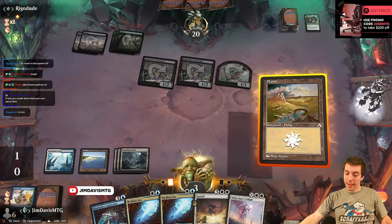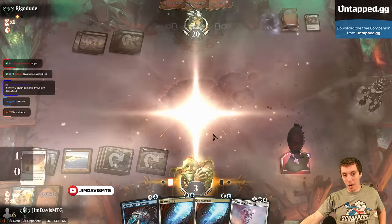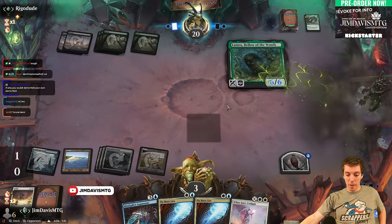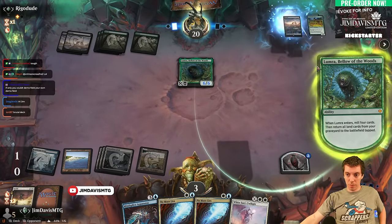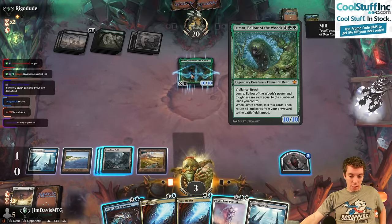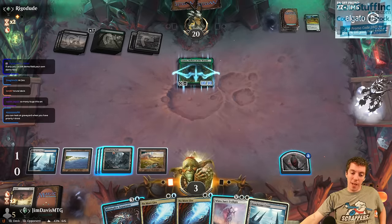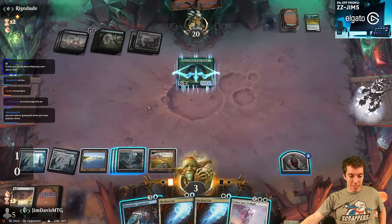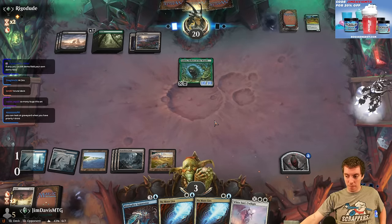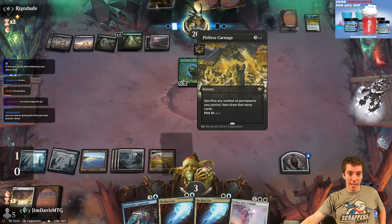We drew the Plains — we're still alive but we have to tap out for it. They play Lumera, mill some lands, get some lands back. We draw a Sea Chrome Coast but can't play White Sun's Twilight. We have the Acolyte but our No More Lies are blank too. This has been a pretty frustrating match between slightly inefficient plays and our deck not cooperating. We'll say go and try to jump-block and cast Twilight next turn. They plot a Carnage and play an Expanse.